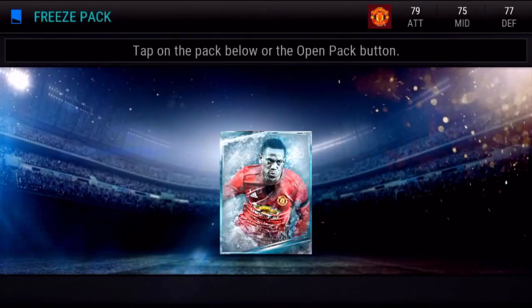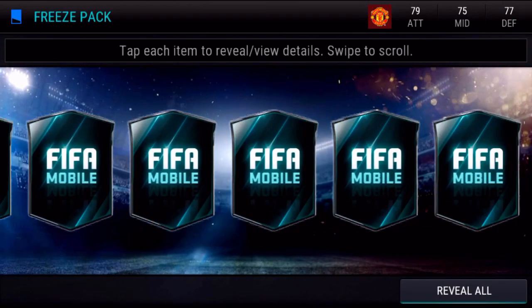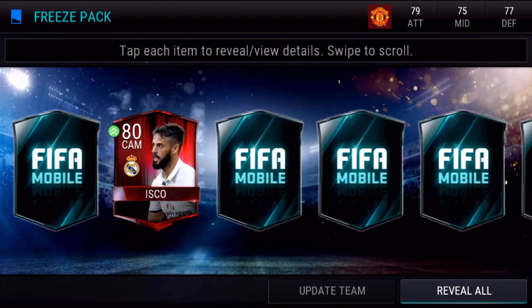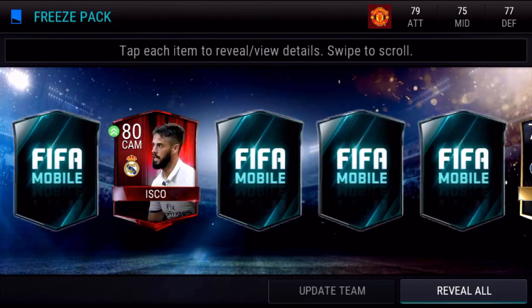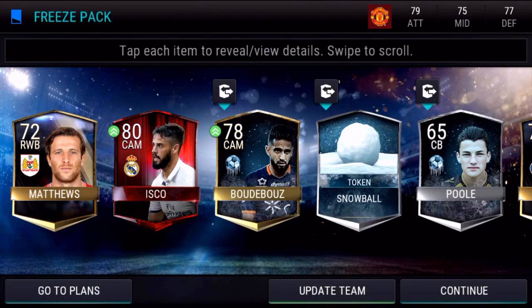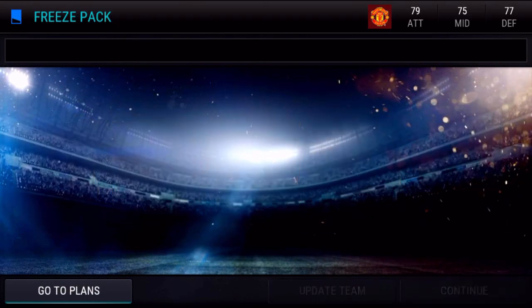I'm hoping in this Freeze pack we can end up getting one of the big elites. We get them one by one and there are loads of different cards in here. We start off with number two and we got an elite in the first half — that is pretty decent. Then we got another snowball token, a gold, a silver — come on, give us one of those snowflake tokens! And in the end, no snowflake tokens, but we got a pretty decent pack with an elite. I'm pretty happy with that.